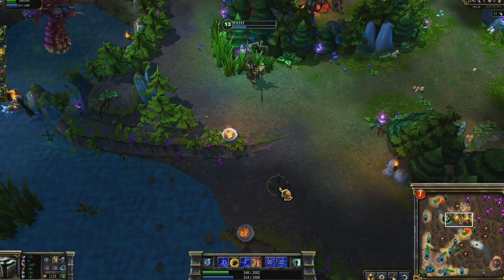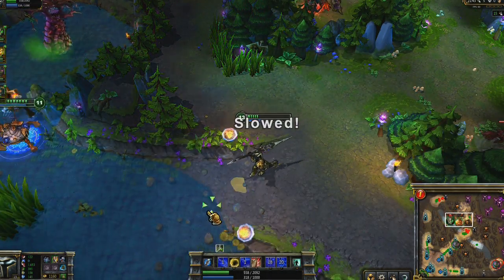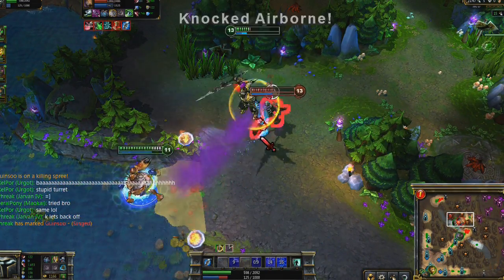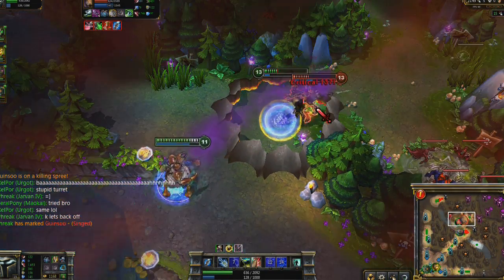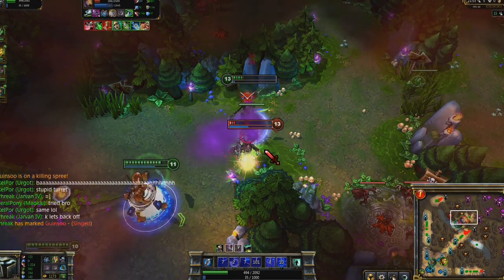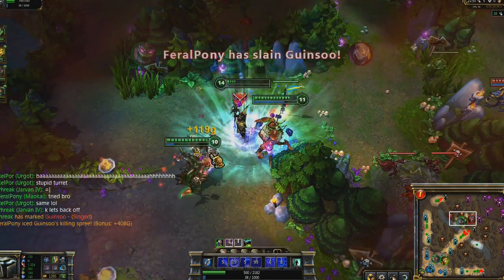Even at low health, Jarvan can be deceptively durable. I get ganked by Singed, but using Golden Aegis, I force him to run. In doing so, I hold him in place with Cataclysm. Knowing he will run soon after, I position myself for Dragon Strike's knock-up effect. With the follow-up from Urgot, we take down Singed.